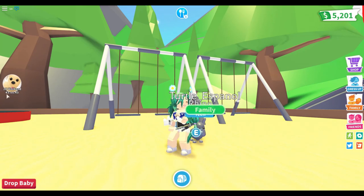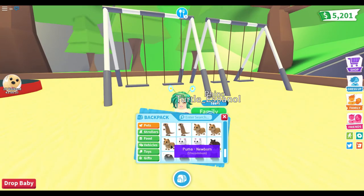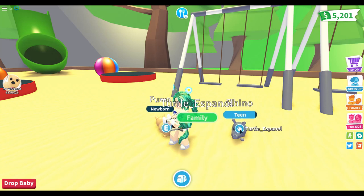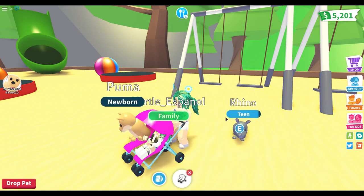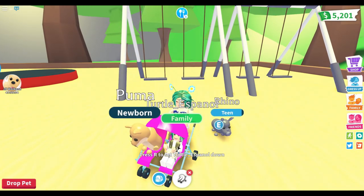I'm getting a lot more money too because of the times-two event — we only have 43 hours left, but that's fine. I'm going to equip the puma now. They're all newborns, so let's equip one. I'm going to work on my puma and finish maturing the rhino, which still needs post-teen and a little more of teen. Let me get the stroller out — you can equip two at a time, which is great.